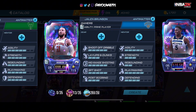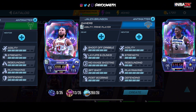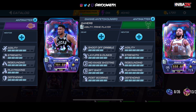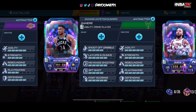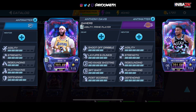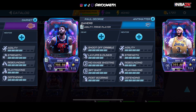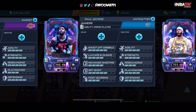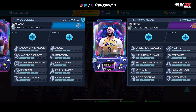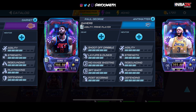Starting off the Anti-Matter, we got Jalen Brunson — he's craftable. We got Giannis Antetokounmpo, Anti-Matter. Anthony Davis, Anti-Matter, event reward. Paul George, Anti-Matter, but he's not free — and I'm definitely not pleased with this. I think PG should have been free to play; he should have been at least an event reward. But it is what it is.